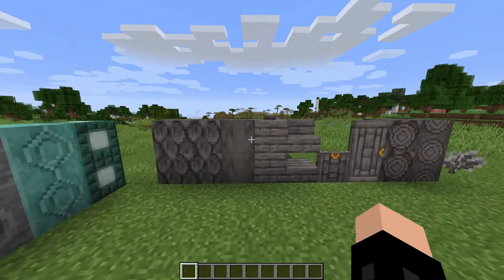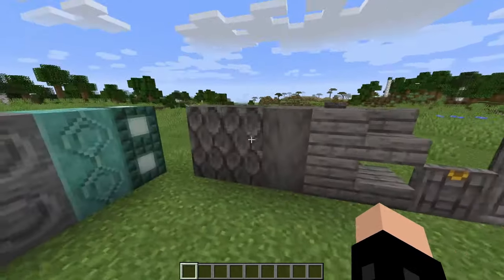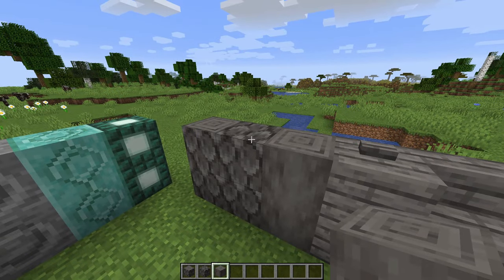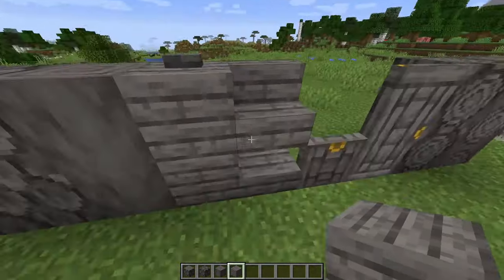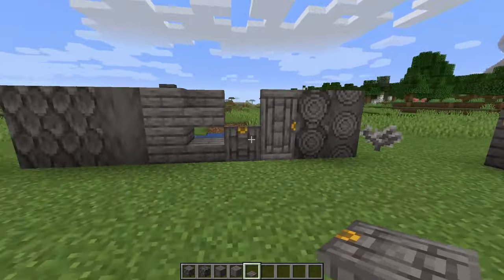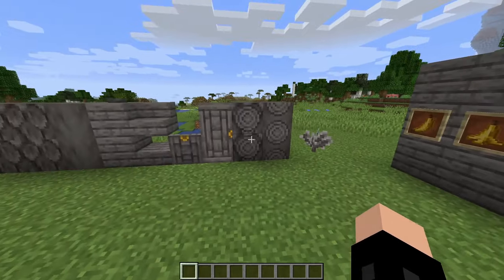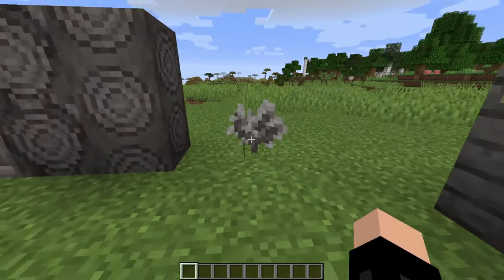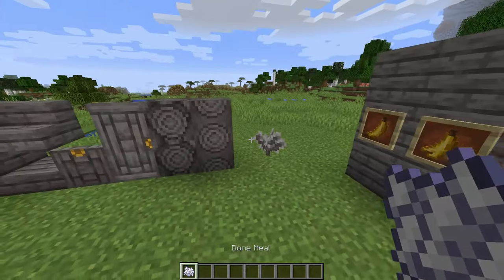Now we're onto the brand new wood type: the Thalma wood set, which naturally spawns on Skaro. You've got all the blocks you'd expect — the logs, the wood variant, the stripped Thalma log. Interestingly, there's no stripped Thalma wood; I wonder if that might be added at a future time and was just overlooked. We've then also got the planks, stairs, slabs, and the button. There's also a beautiful texture for the trapdoor, and it goes really nicely with the door. We've also got really beautiful roundels for both the log and the stripped log variants — I love this sort of tree trunk rings design. These saplings cannot grow in the overworld, and you cannot bone meal them.